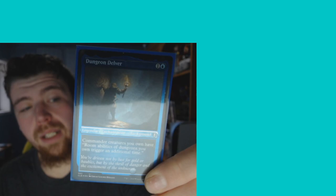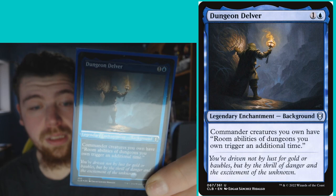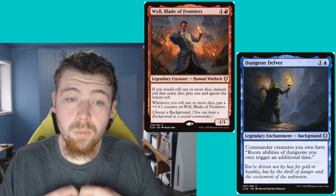For the Background enchantment, we have Dungeon Delver, which gives our commander Will the ability that if you would trigger a room ability in a dungeon, trigger it twice instead. So now you've seen the premise: we're going to roll some dice, deal with some dungeons, and we have a bunch of creatures — aka monsters.